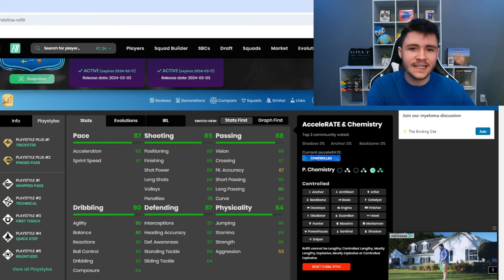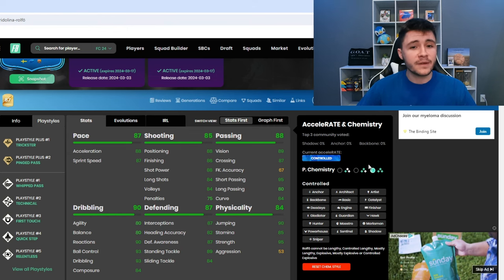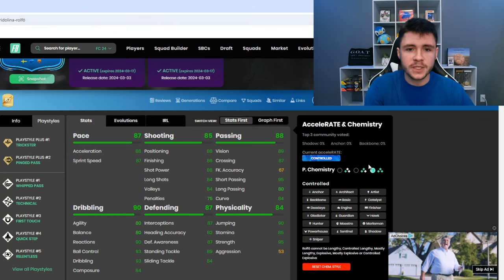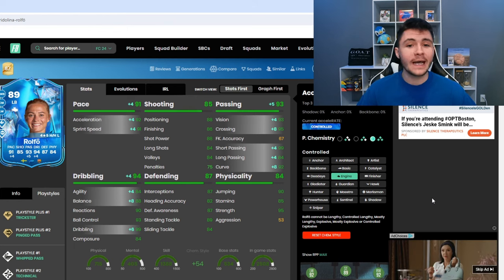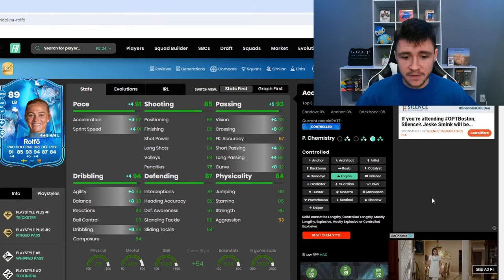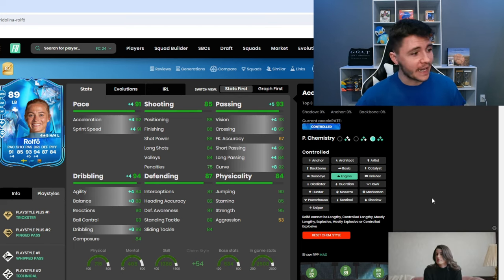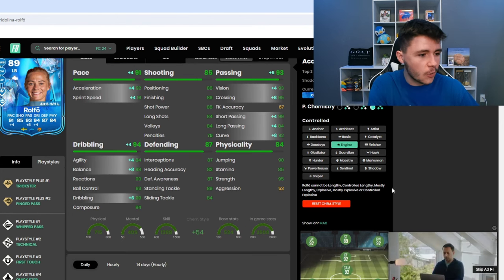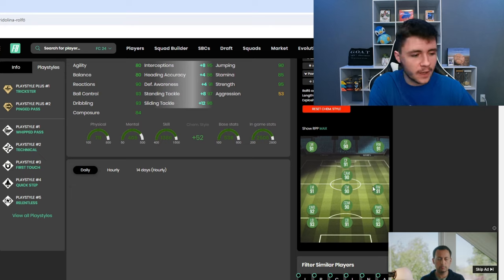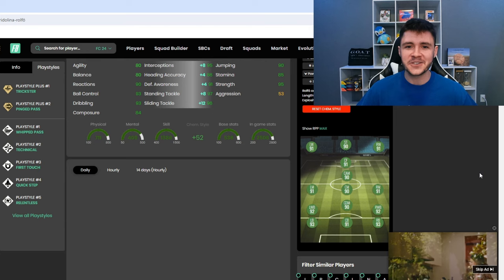When it comes to chemistry styles, it's going to come down to how you want to incorporate her in-game. If you play her as a left back or overlapping fullback, the shadow is probably your best option — with the shadow chem style she'll have 95 pace and 94 defending, which is honestly fantastic. If you want to use her in midfield as a box-to-box midfielder, the engine is also a solid option, giving her 91 pace, 93 passing, and 94 dribbling, really helping out with agility and balance. In today's video we're going to give her the shadow, and with that chem style she becomes a 93 rated left back.